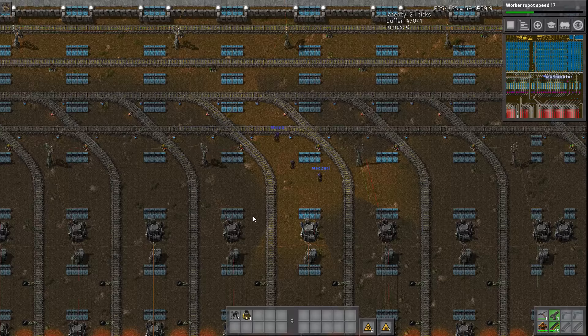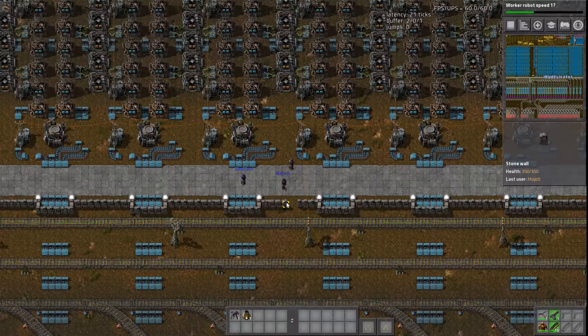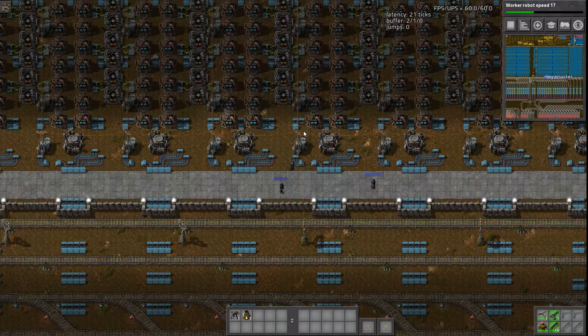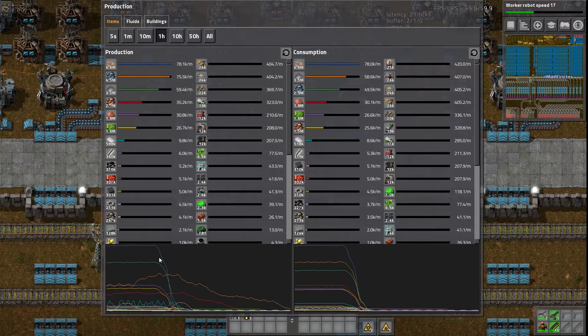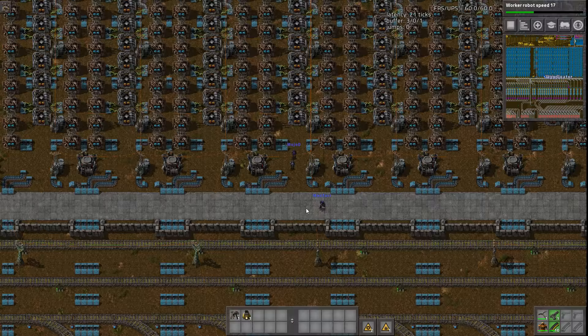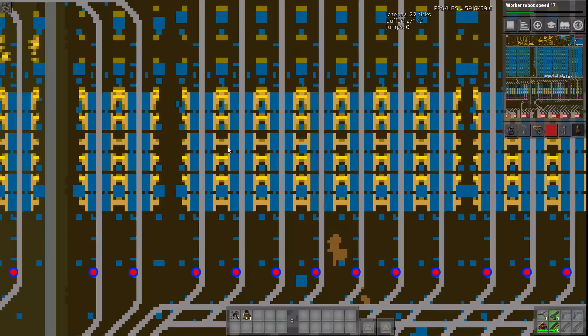We're standing in the middle with two belts either side for one column. Just to mention — the base is completely off, that's how we're at 60 UPS. There's absolutely no way this base runs at 60 UPS. If you look at the production graph, you can see it only just turned off. Typically this base runs at around 20-25 UPS — 20 UPS with everything on, 27 UPS now — and that's with nuclear and steam boiler entities disabled.